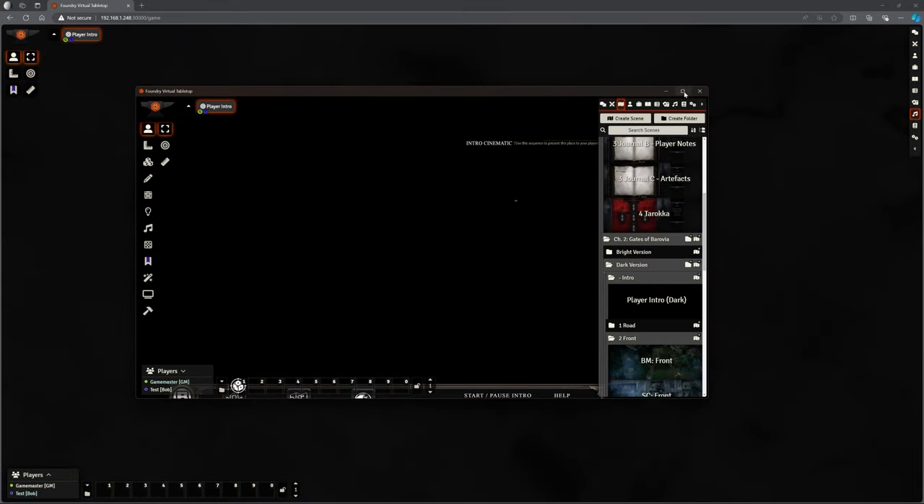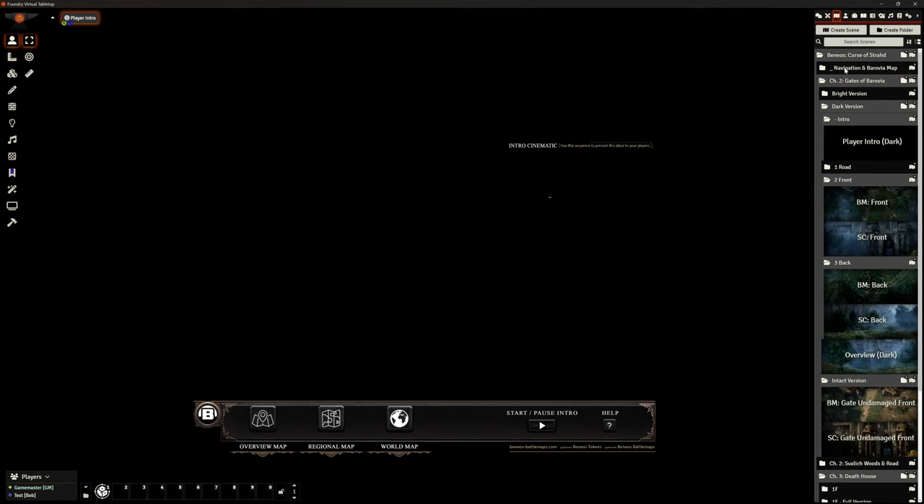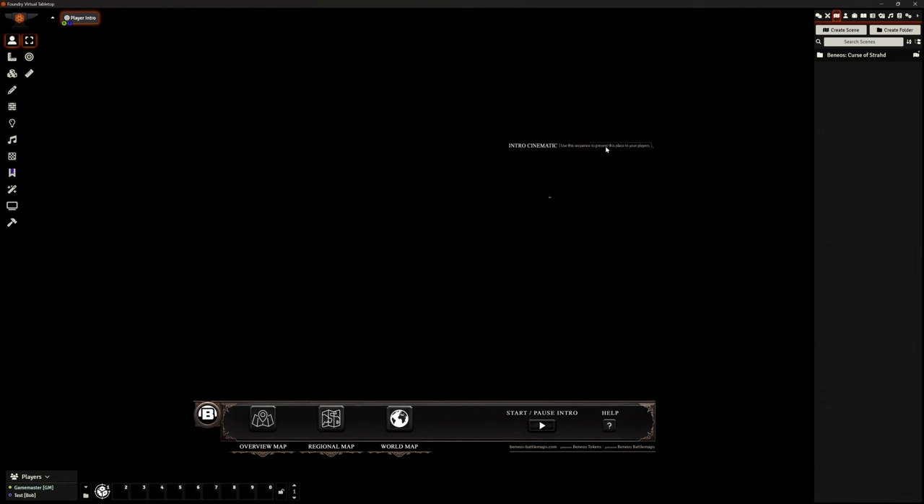I want to show you how to install these things. We looked at Moulinette before, and this is pretty much all driven by Moulinette — it's the basis that allows you to pull this stuff in. For Moulinette you can have a Patreon version which gives you access to advanced functions. If you become a Patreon of Benios at the higher tier — the more expensive option with the more impressive, detailed maps I'm showing here — it automatically gives you access to Moulinette as well, as part of that package.